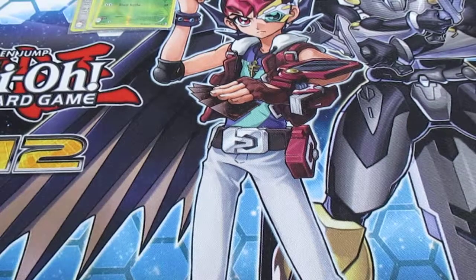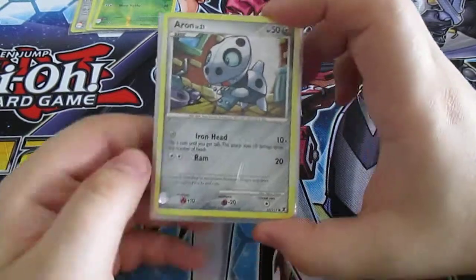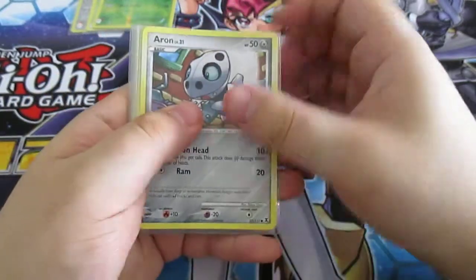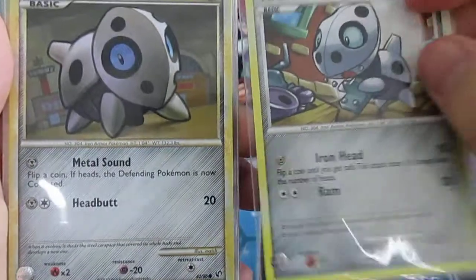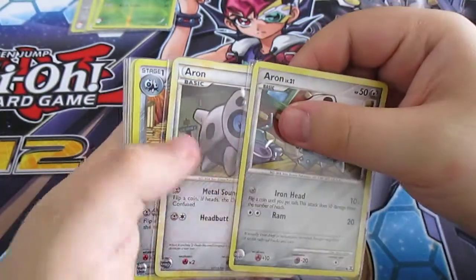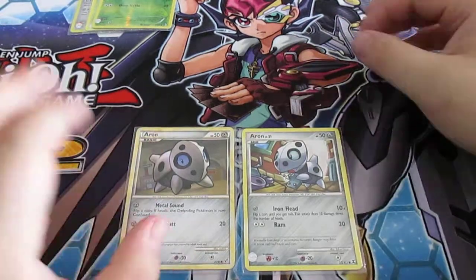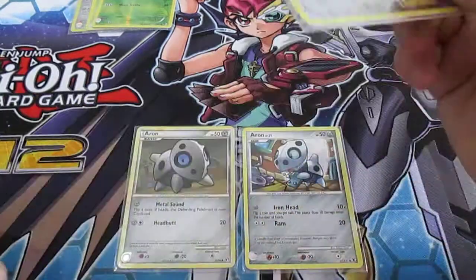The second line is my Aron line. Aron is one of my favorite Pokémon — I think it's adorable and when it evolves it just becomes cooler and cooler. I use two different Arons. They're pretty good as far as a basic Aron goes — flip a coin for both, so it has the potential to do a lot of damage, but I don't really count on it. Aron is just there because I want to evolve it.